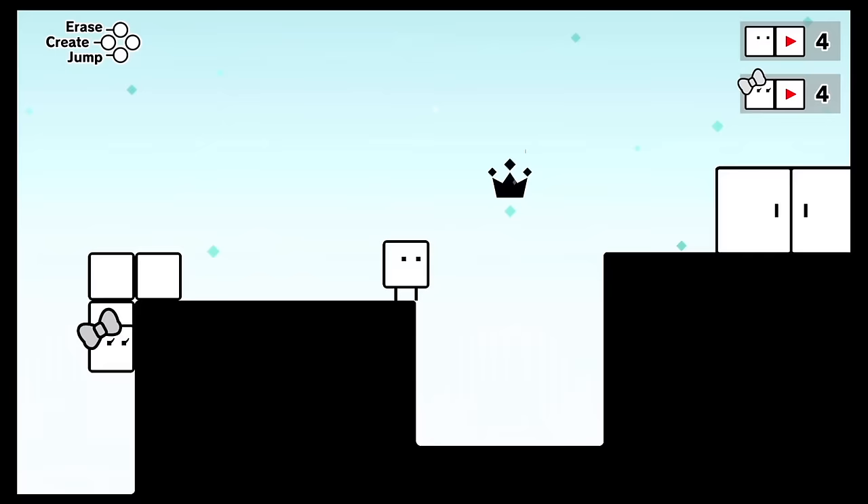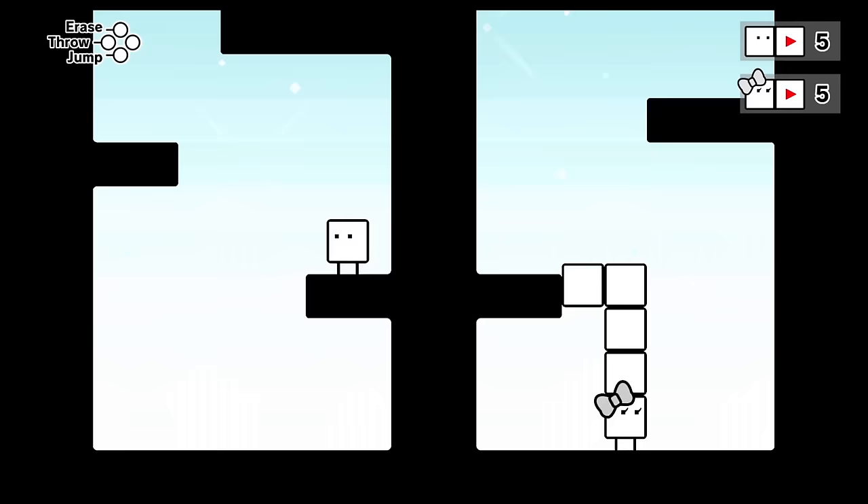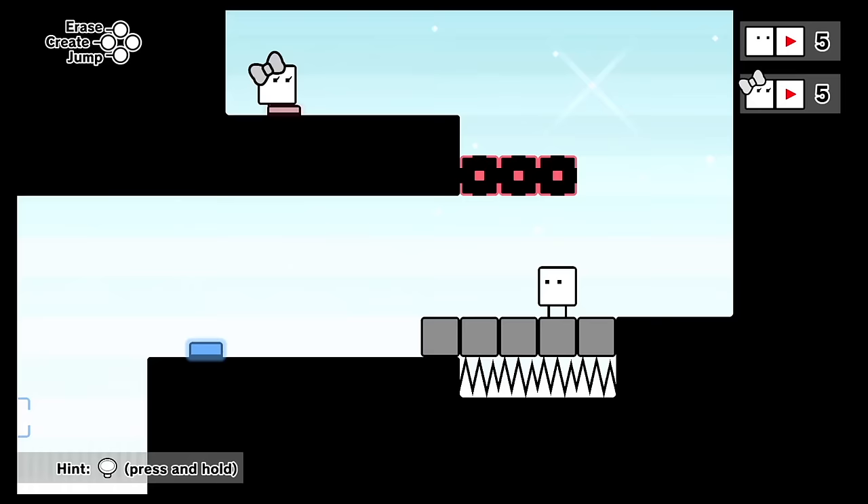The uphook ability is a standout feature that adds a unique twist to platforming. Overall, the game is well-designed and offers a fun and addictive puzzle experience.